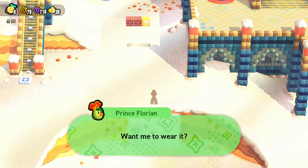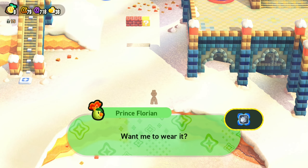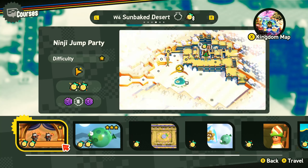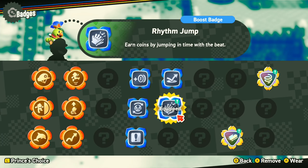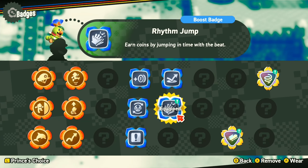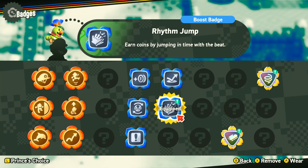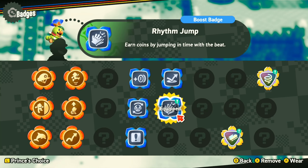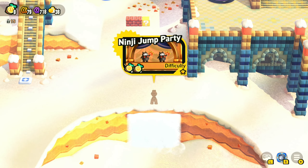We received the Rhythm Jump Badge as a prize. Want me to wear it? Sure, we'll show it off. That's one of the optional badges - you aren't really required to wear it, but you can get coins by jumping in time with the beat. If you suffer with losing a lot of lives, this will be good for you because you can obviously stock up on hundreds of coins over and over again. Alright, we're gonna hop back into this level, get that second purple ten-coin, and we'll end off the video after that.